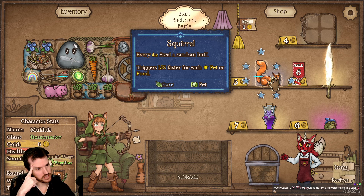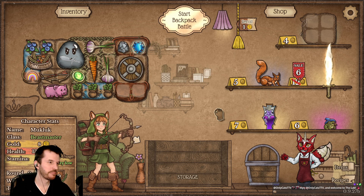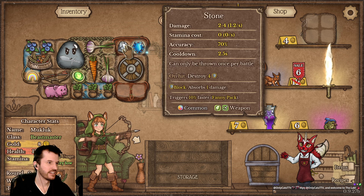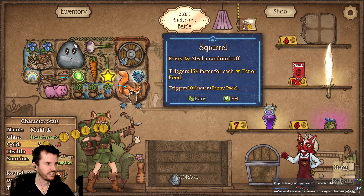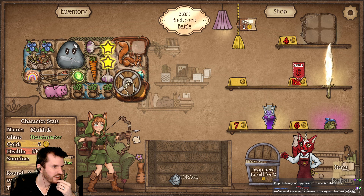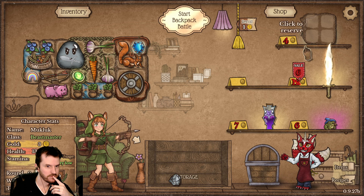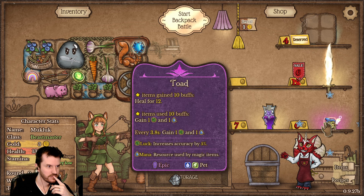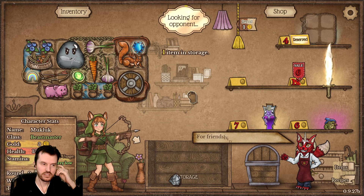Squirrel: every four seconds steal a random buff, triggers 50% faster for each nearby pet or food. There we go, that looks pretty good. Items grant gains 10 buffs, heal for 12. I think that's fine, all right let's start.